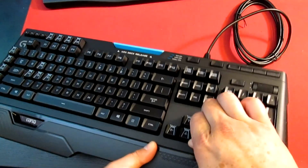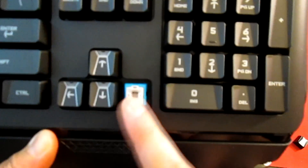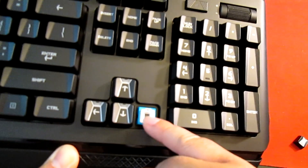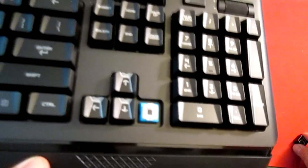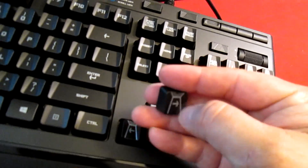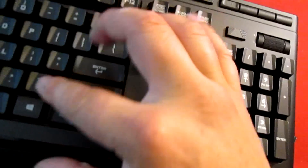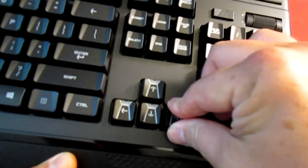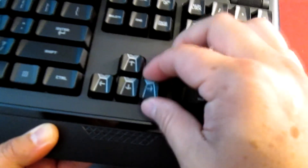Now this is really important to identify — here's the actual Romer G key switch and actuation. If you notice, the LED is actually in the middle of the key. That's really different in a lot of ways because the actual LED illumination is going to come through the key itself. So it's not just about the backlighting underneath the key reflecting down like the Black Widow does — it's actually illuminating straight through.